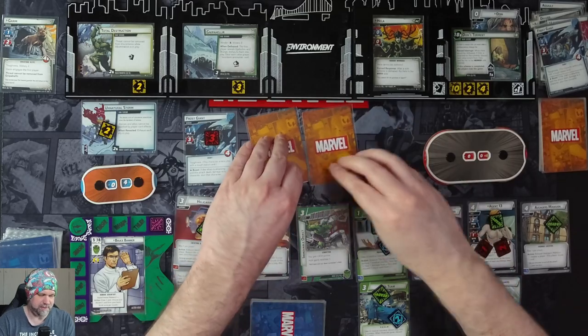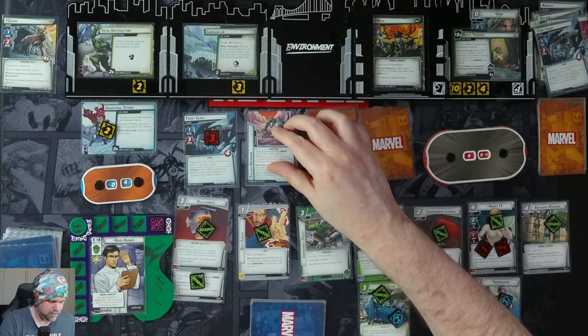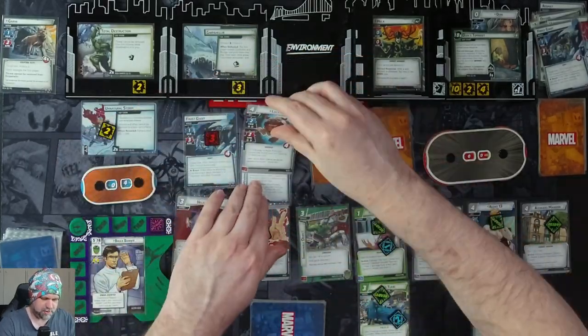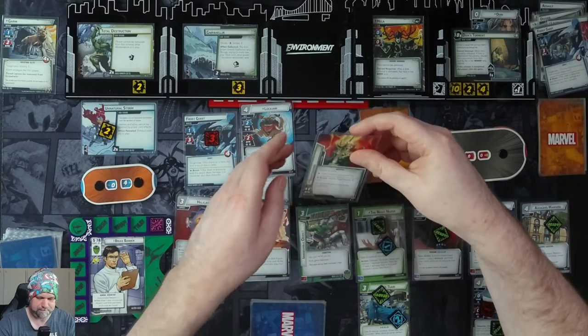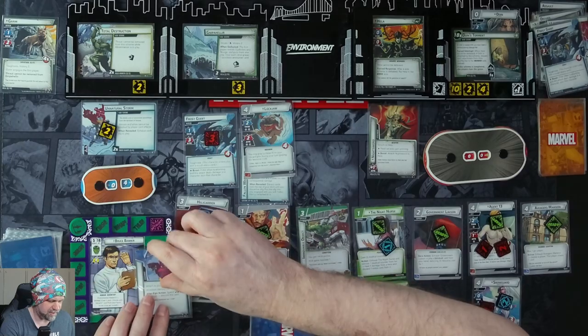Get our encounter cards. Lockjaw comes into play with us as a minion. Attach to Hela — she gets Piercing. Attach to Identity — we cannot ready.